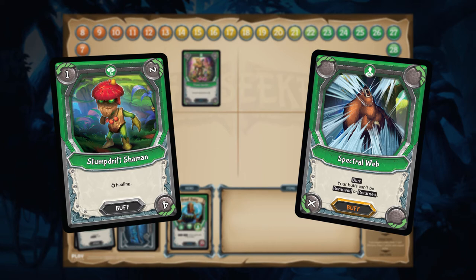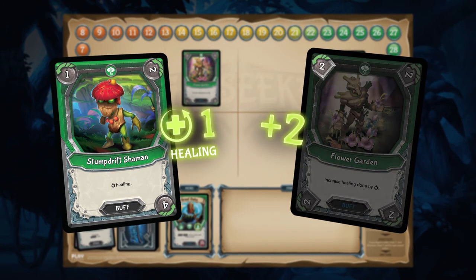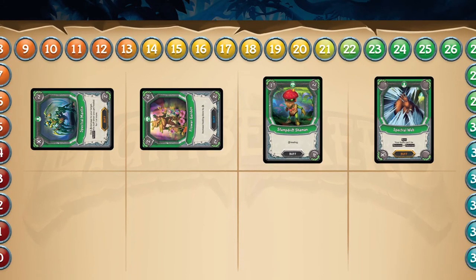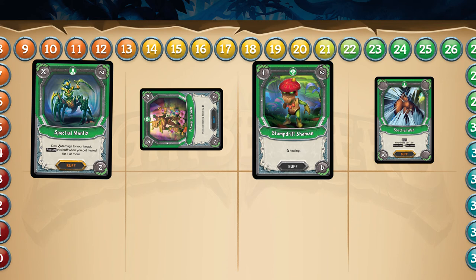Once on the board, Stump Drift Shaman heals the player for one, bolstered by an additional two thanks to the Flower Garden's clunky corner, which then rotates once. Because the player has now been healed, Spectral Mantix is reset to its starting position. Stump Drift Shaman's three-turn duration will extend the uptime of Spectral Mantix, getting off a lot of damage.